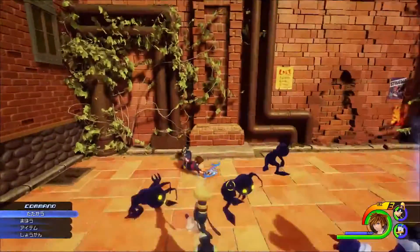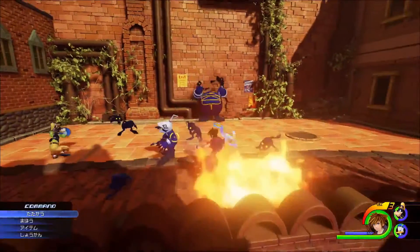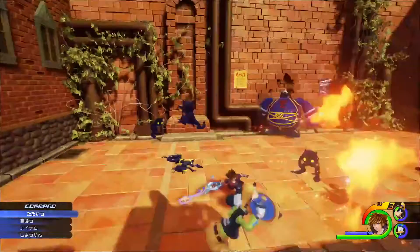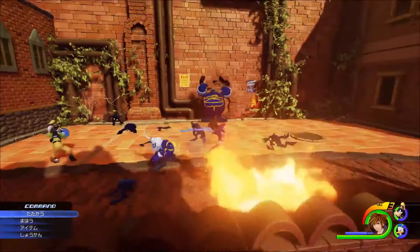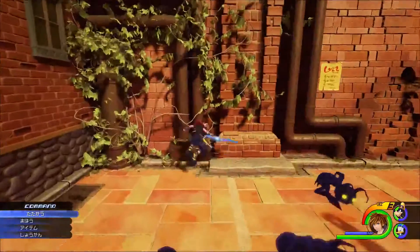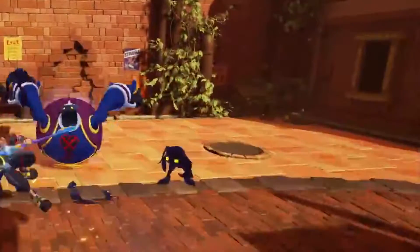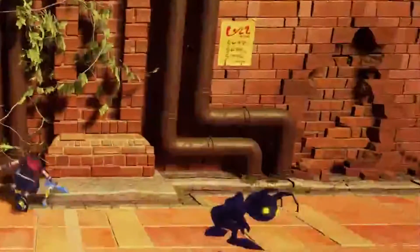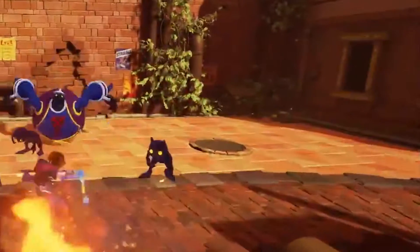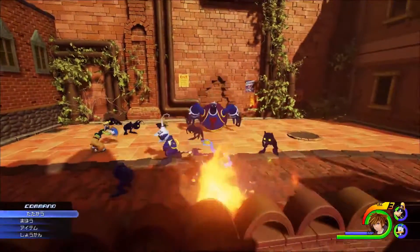Right here we seem to see Sora doing some kind of slide dash or slide dodge attack, because it seems like he's just sliding back and back but he's able to damage the heartless. And then another thing I want to point out is we definitely see that really annoying heartless — the fat heartless — and he does the slide dash toward you. So obviously I didn't think it would have changed the move set of that heartless, but I guess it's nice to know that he's going to have that annoying move still.